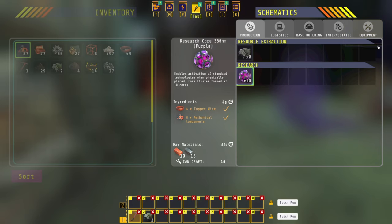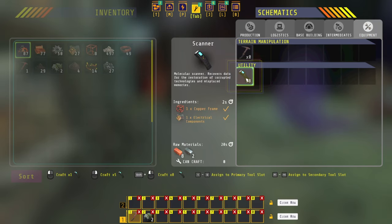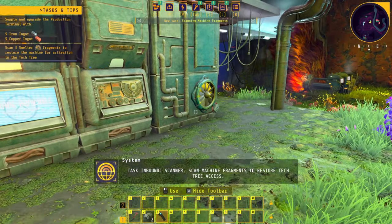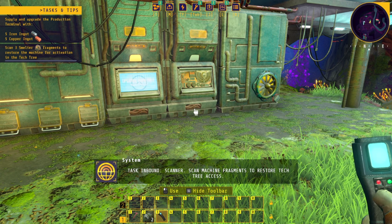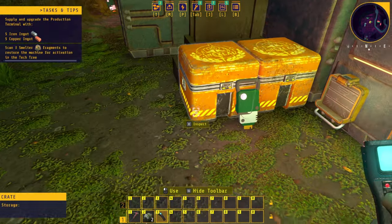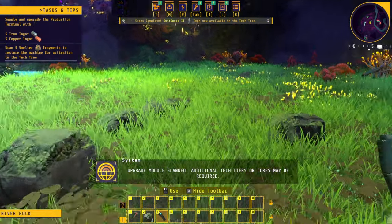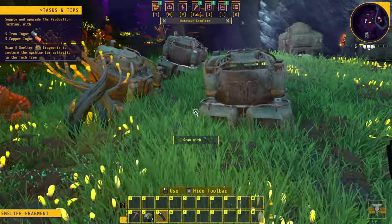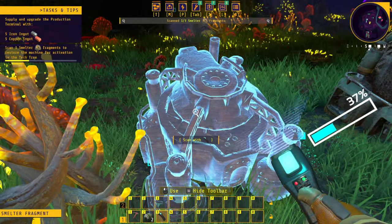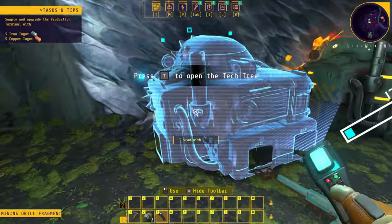You're gonna need a scanner — it's unlocked automatically when you fix this thing. Open up your crafting menu and build one. Go to equipment. Scanner — scan machine fragments to restore tech tree access. Alright, can we scan? Yes, upgrade module scanned. Additional tech tiers or cores may be required. Can we scan this? Yes we can — we need to scan all of this.